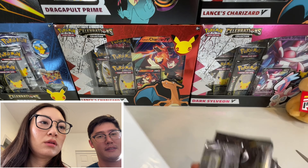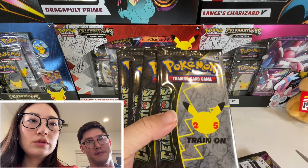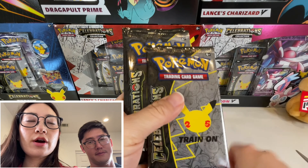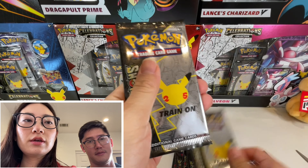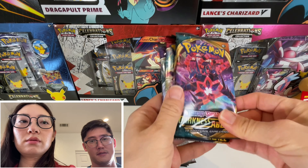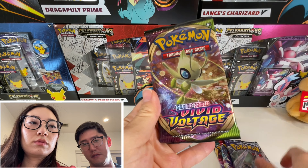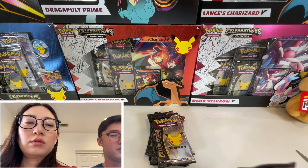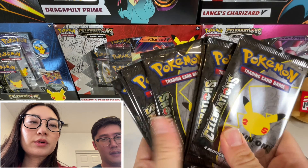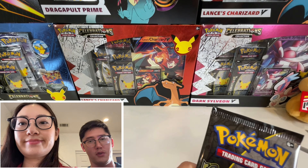There's one, two, three, four, five, six, seven, eight, nine, ten. They're all there, perfect. And then one, two... There's a Blade, Battle Styles, Chilling Reign, and then Vivid Voltage. Those are the five packs that always come with the ETB box. So we're going to start with these? Yep, go ahead and start them. Show them more in the center. There you go.